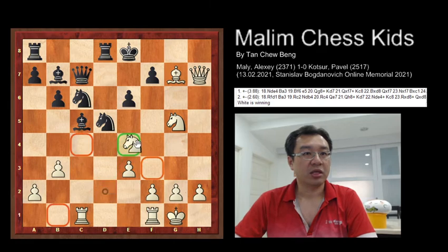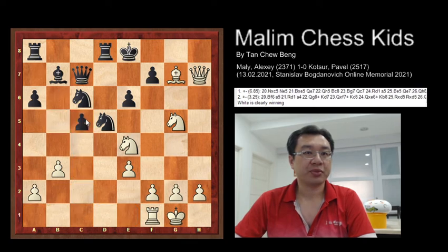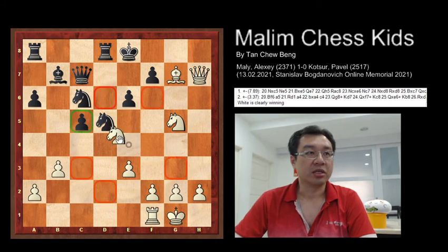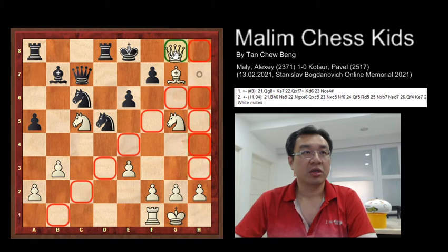If Black plays a move like a6, White can just use the rook to capture the bishop, and then the knight captures the pawn. After this, the idea is queen to g8 check, then capture the pawn — it will be checkmate. If Black moves a pawn like a5, White has a queen check mid-entry.